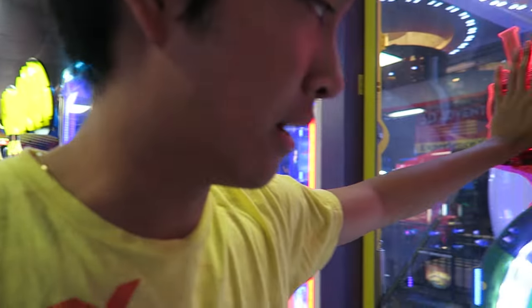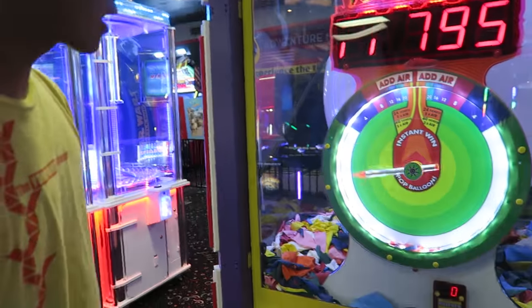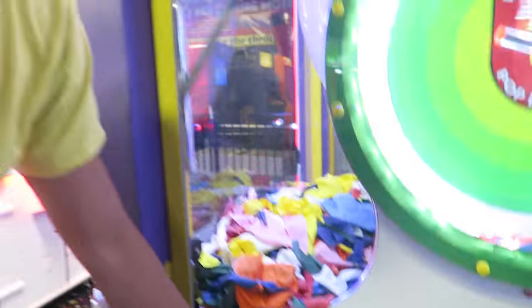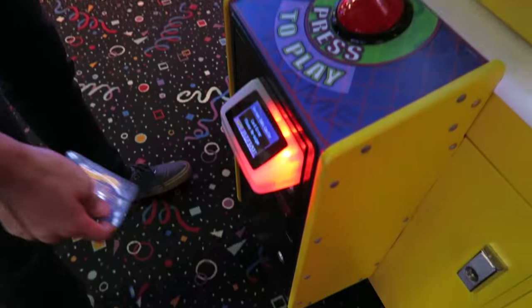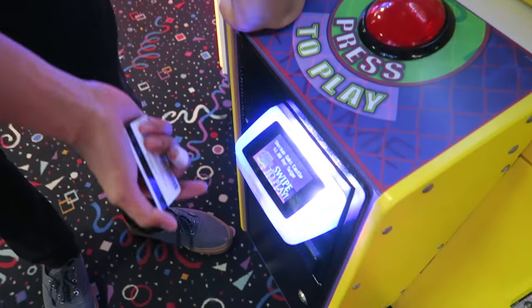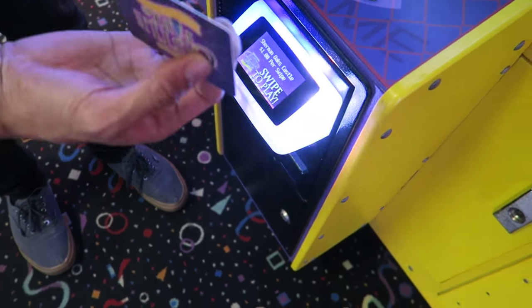Alright guys, so this is the balloon one. An easy way to win this one — there's a hole right here, you actually have to blow it. Cleaning off the sensor — that's the maintenance sensor. But if you go ahead, there's gonna be a card arrow. The card arrow means the machine knows that you are now the maintenance guy and it will give you auto-win capabilities.